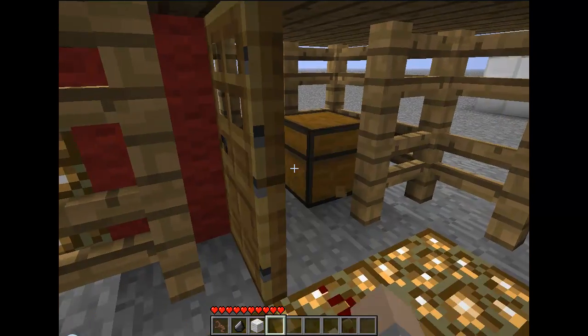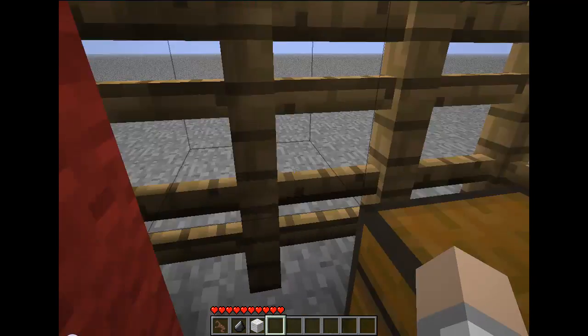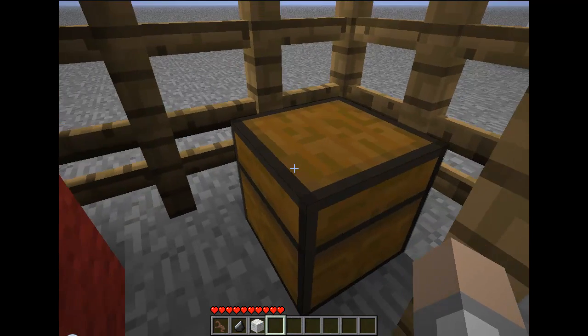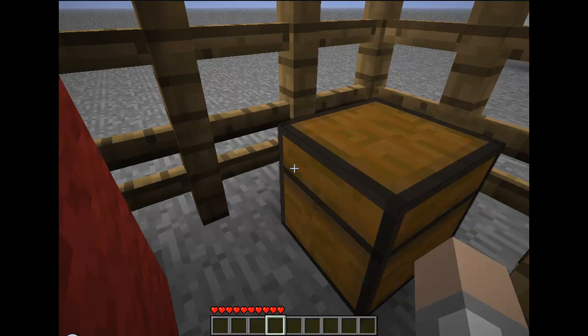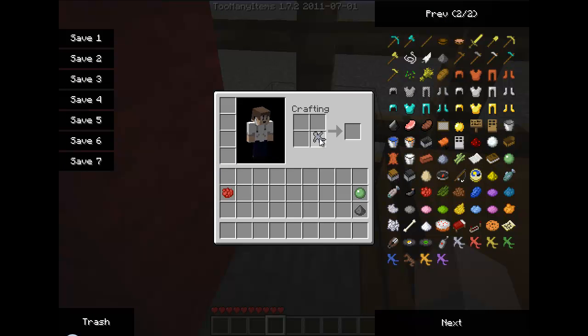Clay soldiers — you can upgrade them with certain items. I'm using the Too Many Items mod, very helpful, you should go get that if you like to build. We can also change their color. If you put a clay soldier, an already built one, and a color together, you'll get a colored soldier — this is a red soldier. Let's place him on the ground.